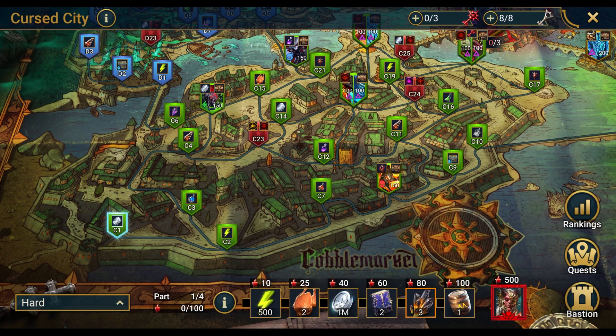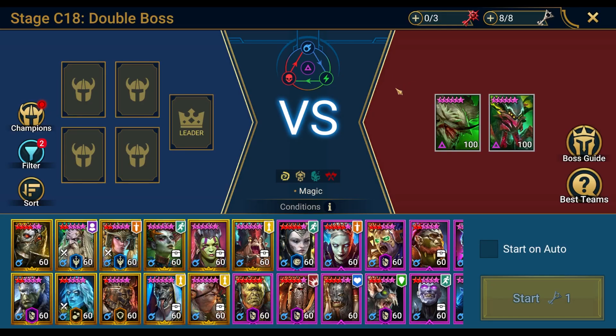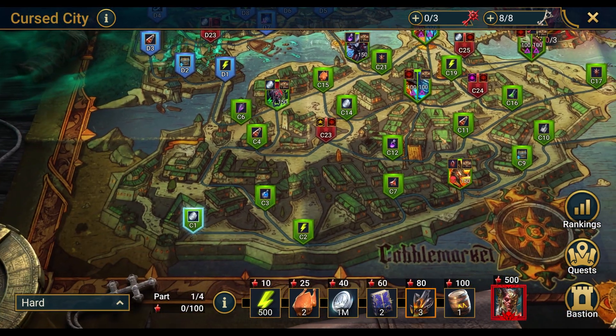After deliberating the map and analyzing the different paths, I decided to stay with Cobble Market - I think it's a pretty safe path. We're going to go C1, C2, C7, Bommel, then up to C11, C16. I'll have to decide between C24 and C17 - I think C17 has the mystical fragments to summon champions, then we go for the key with the Eternal Dragon and Spider.